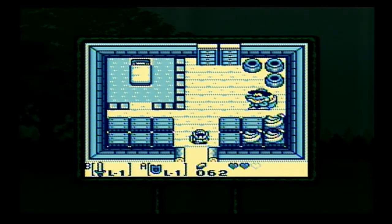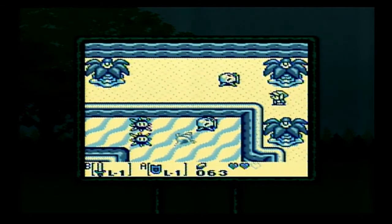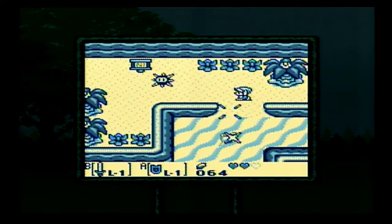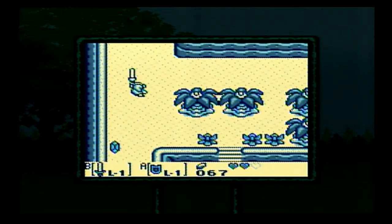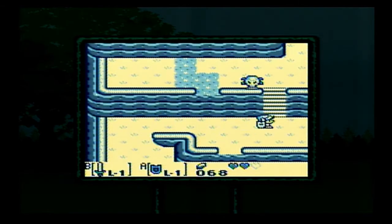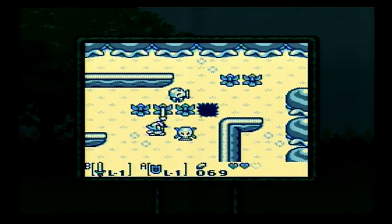Welcome back everyone to my let's play of The Legend of Zelda: Link's Awakening. Where we last left off, Oakley, a ratty heroine, had just completed the third step in the trading sequence. She traded some canned dog food for a bunch of bananas to the banana salesman. This is going to be necessary before we get to Dungeon 3. Much like the Dark Palace in A Link to the Past, we're going to need the help of some monkeys to get into the third palace. But unlike Kiki the Monkey in A Link to the Past who we need to give rubies to, the monkeys in this game will need bananas.